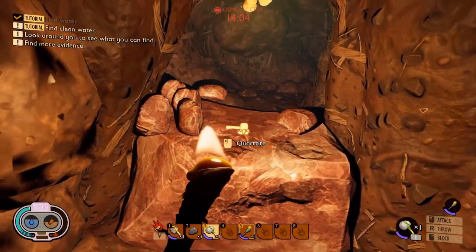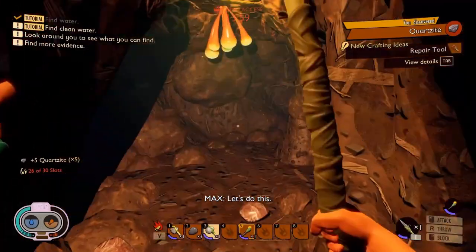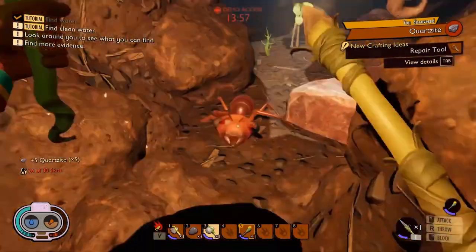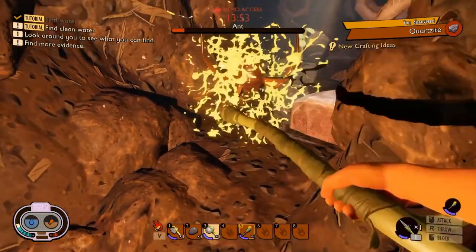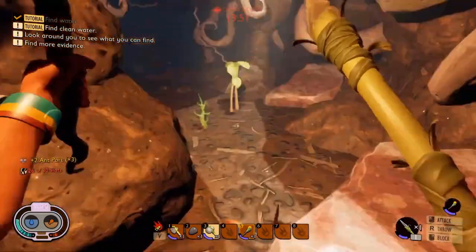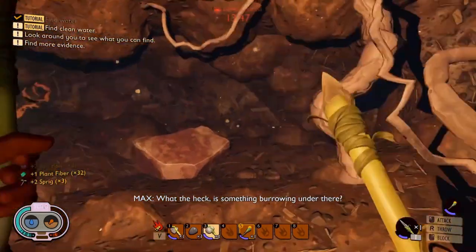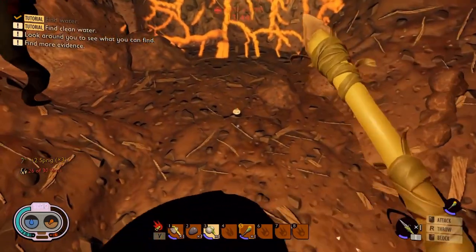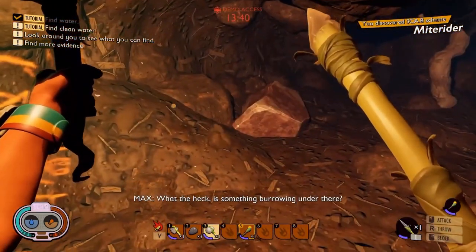Being early access, I assume there's going to be a lot more insects and biomes added in the future, so this is just a taste of what the game could be. The game is being developed by a relatively small team of around 13 people. Right now there are three major biomes: the grasslands, the hedge, and the haze. You get 20% of the full storyline, crafting, base building, single player, and multiplayer.